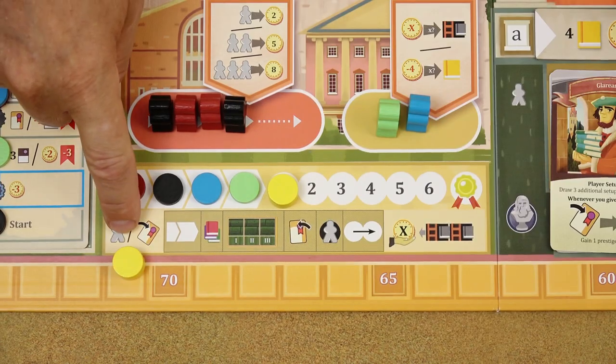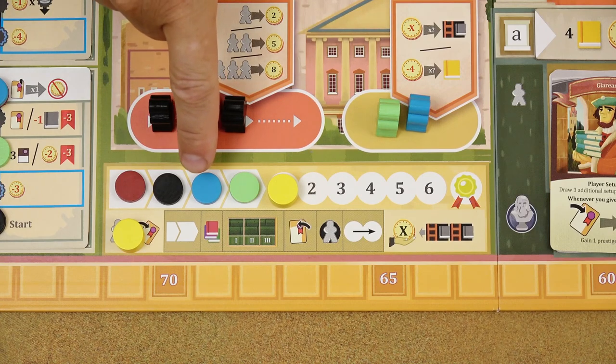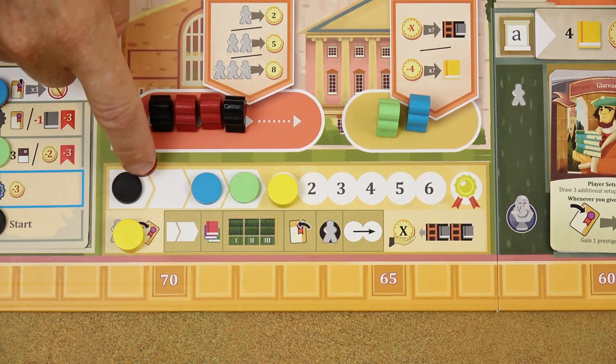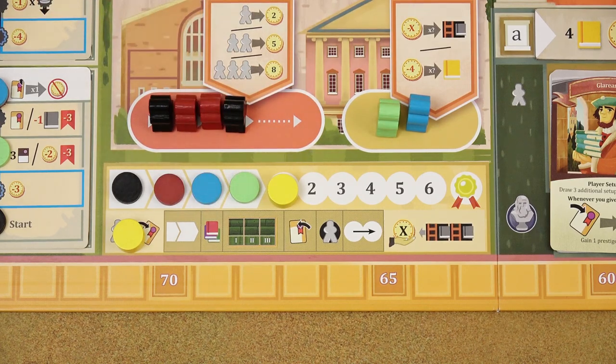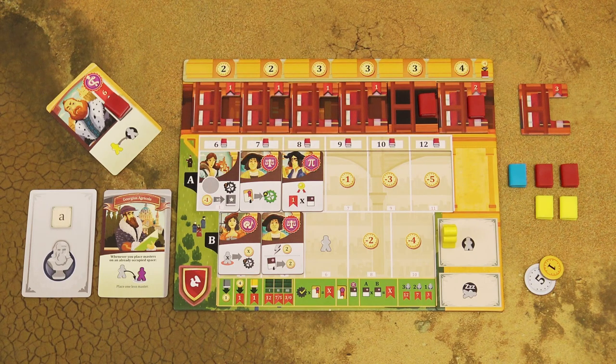When all players have passed in the action phase, proceed to the administration phase. First, determine the new turn order — the player with the most masters in the bishop space becomes the new first player for the next round. In case of a tie, the player who placed their masters first wins that tie. The relative position of players who placed no masters in the bishop space remains unchanged. Then check the storage size of all players — the storage limit is determined by the number of students in the A lecture halls.